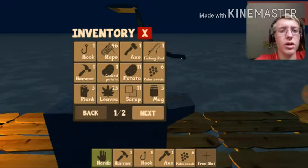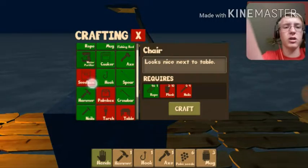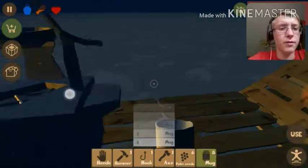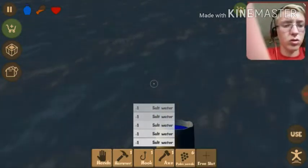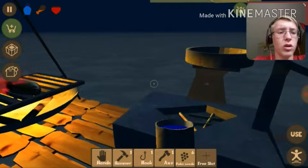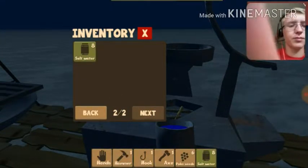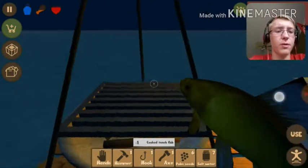Then you can actually go and — if you can make mugs, you craft them here. Mug, mug, mug. Use, use, use. Then when all the mugs are full of salt water, you can use it and actually purify it. Get some salt water and you use it — you make yourself some normal water. Pick up the fish, use the fish, eat some fish.